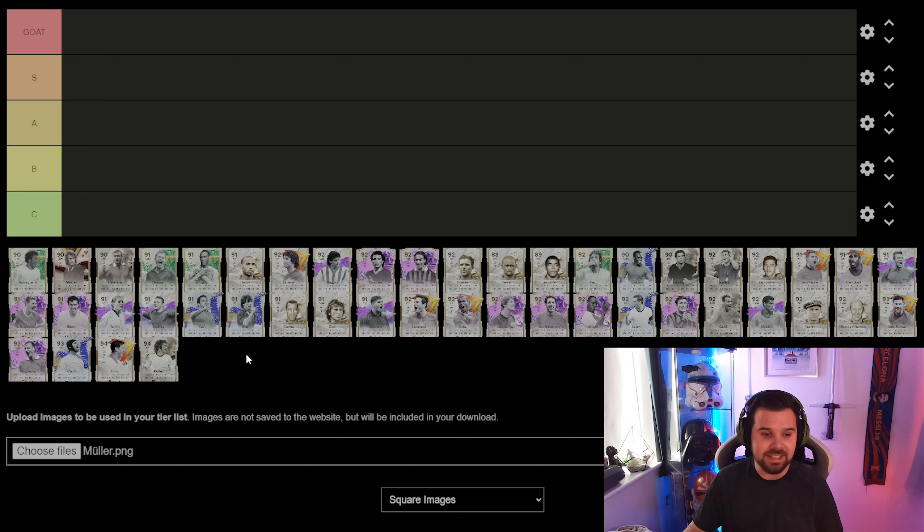Starting off we've got Butragueno — the winter wild card version. I'm not a big fan of this card. I do like small agile players and I liked his striker version at the beginning of the game, but I don't feel like he is anything above B tier for me.